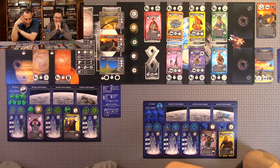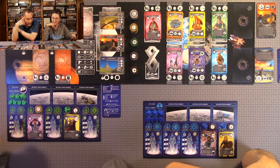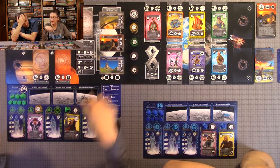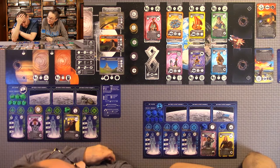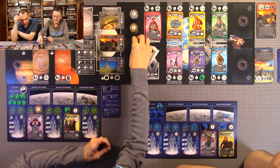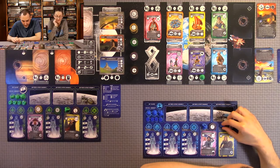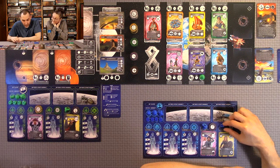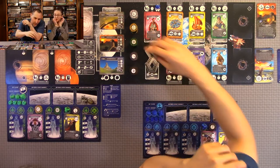I'm taking my first action. His secondary ability allows me to take one of the face-up missions - it's like having an extra action since normally I'd have to place a ship there. I'm going here and collecting one scientific knowledge disc. I only got one because I don't have a ship yet for that primary ability.